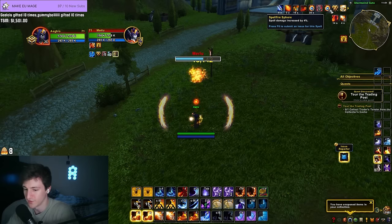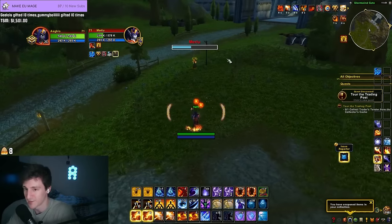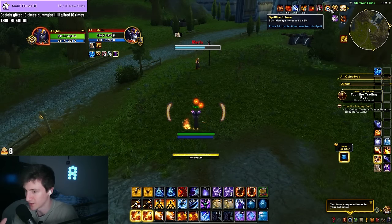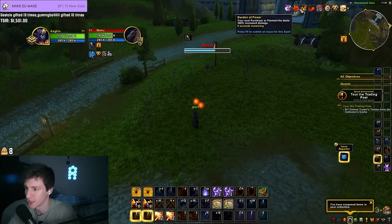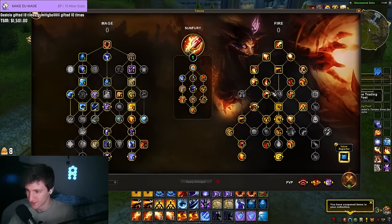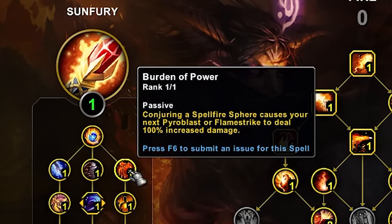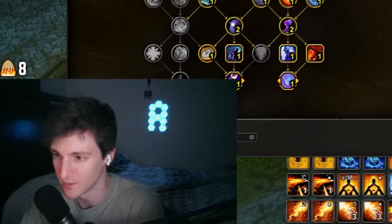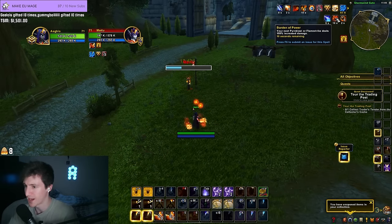We're almost to two spheres. I feel like that'll be good for now. Let's just see what the two spells are. What is this proc — 'your next Flamestrike or Pyro does 100% increased damage.' I like that proc. How do we get that? Burden of Power — conjuring a Spell Fire Sphere causes your next Pyroblast or Flamestrike to do 100% increased damage. Burden of Power, there it is.